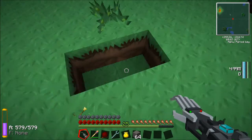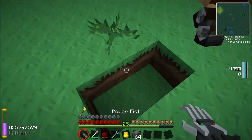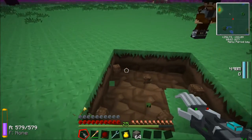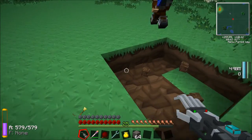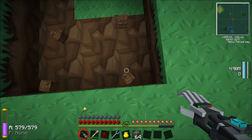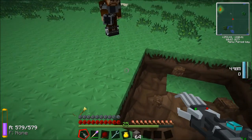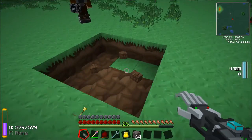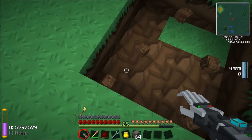So what we want to do here is get out the materials. We're going to have a three by three - we're building three by three, aren't we? The smallest type of farm. Yes, we are. Do we want the farm to be flush with the ground?